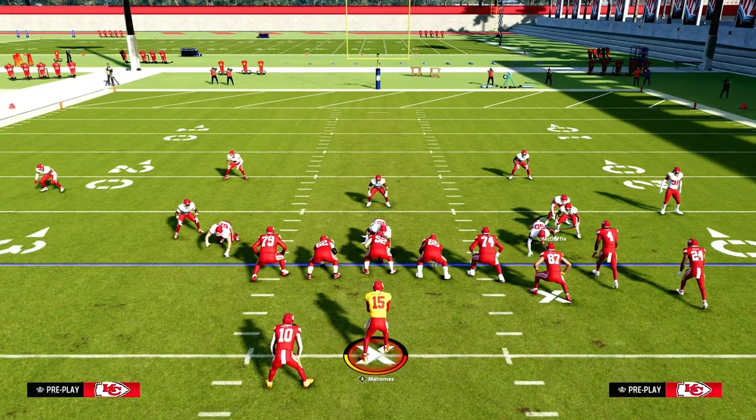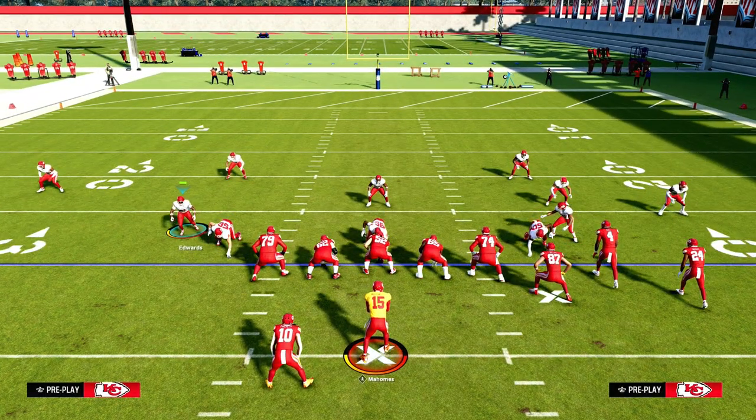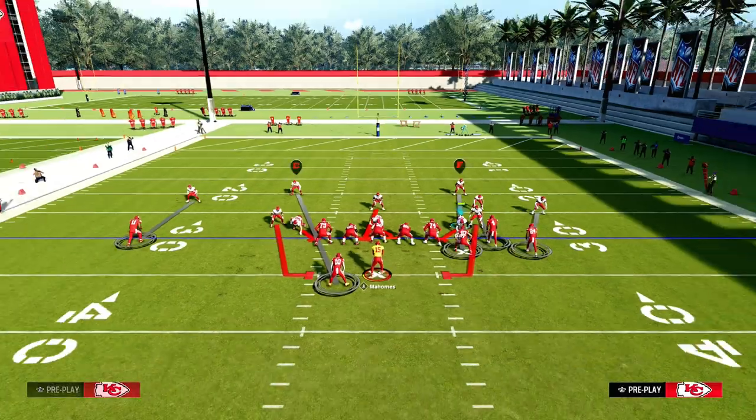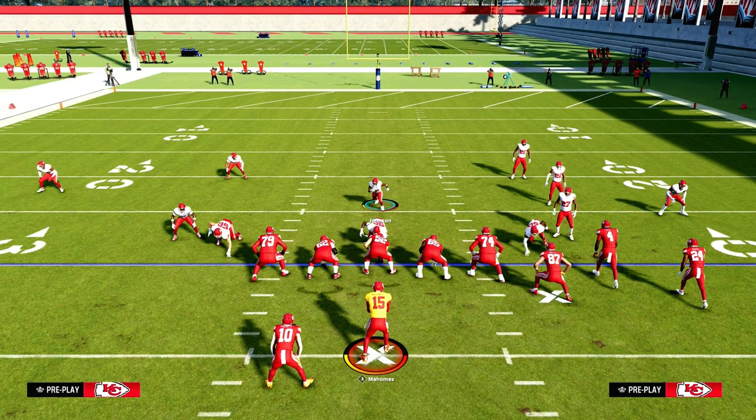What's cool about the 4-6 book or Multiple D is you're noticing it's harder to get these guys on a contain. So that's another little bit of a change. Let me show you the Loop Blitz real quick.